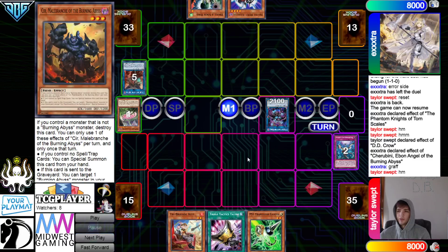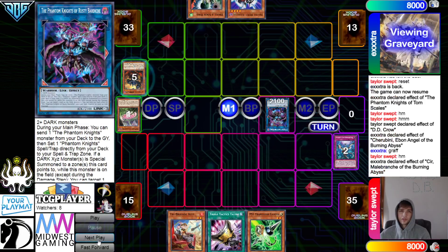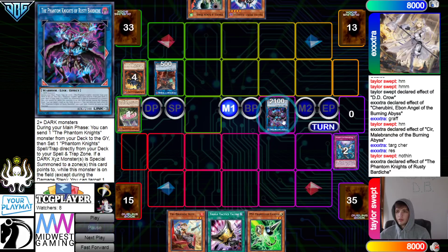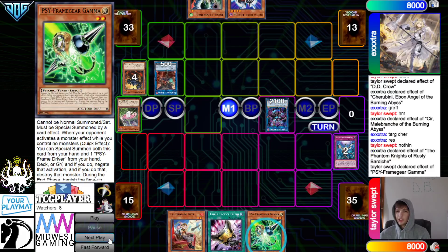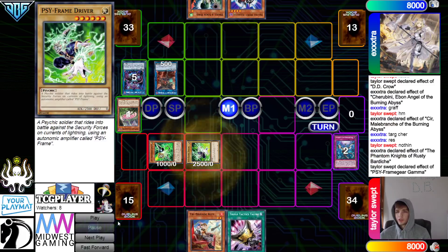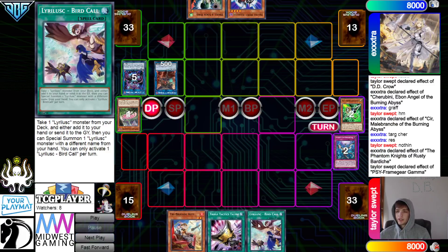Go for Rusty. Seer effect to special summon back out Cherubini. Then Rusty effect — they chain Gamma there, destroy that. Special summon Gamma, special summon Driver. Then pass and draw Bird Call.